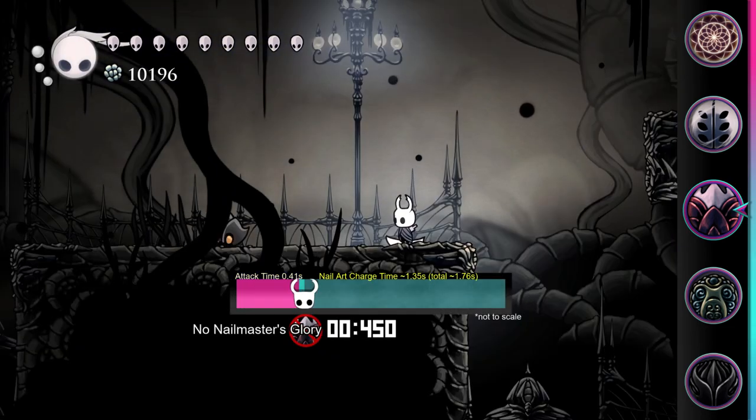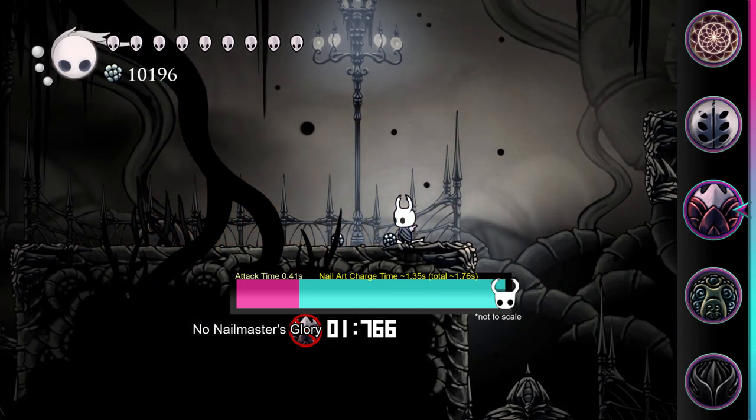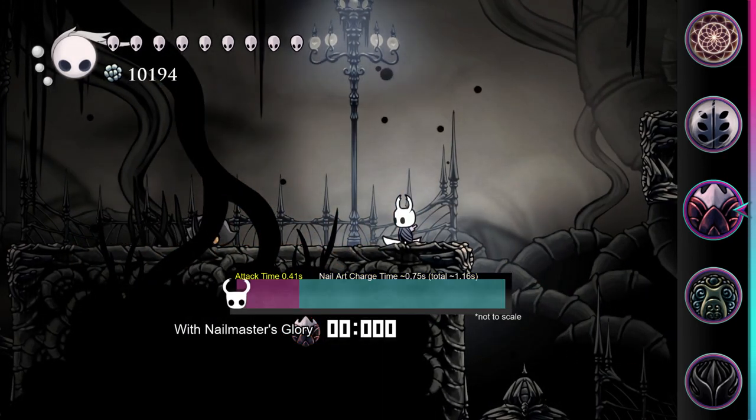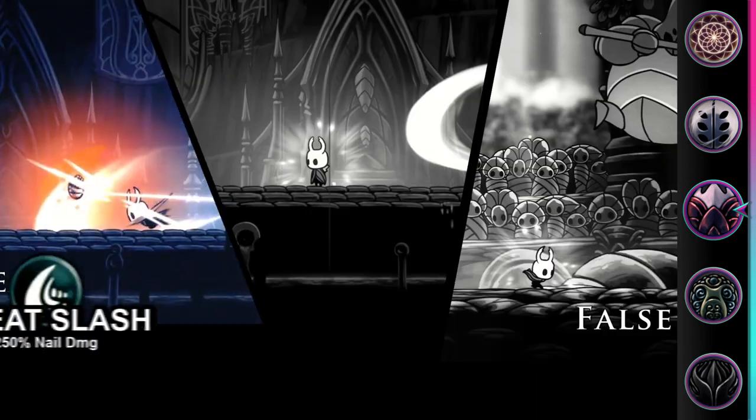Nailmaster's Glory reduces charge time for nail arts by 44%, taking the charge time from 1.35 seconds to 0.75 seconds. And the best part is, it only costs one notch.